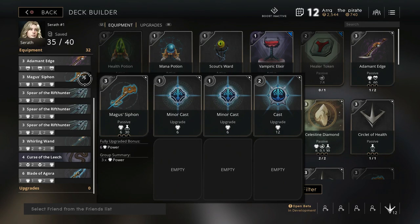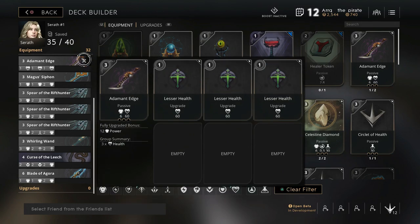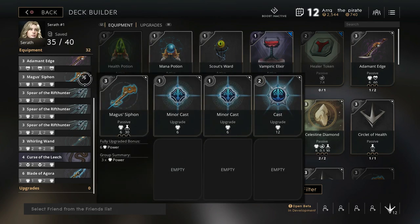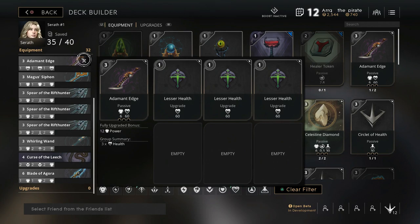Let's get into the real deck. Start out with your Magnus Siphon — make it a seven-point card, all power. Then go into an Adamant Edge with three points in health; that's kind of a buffer card if you have some extra points, but you can actually skip over this card if you want.